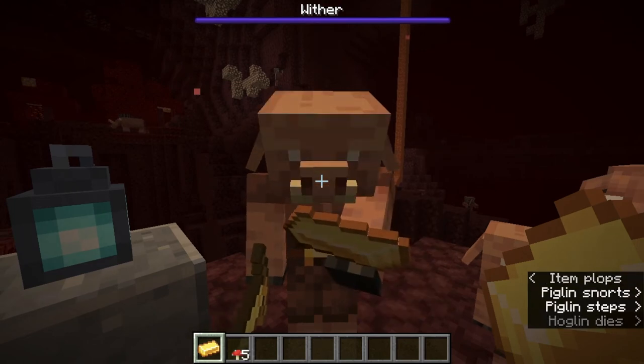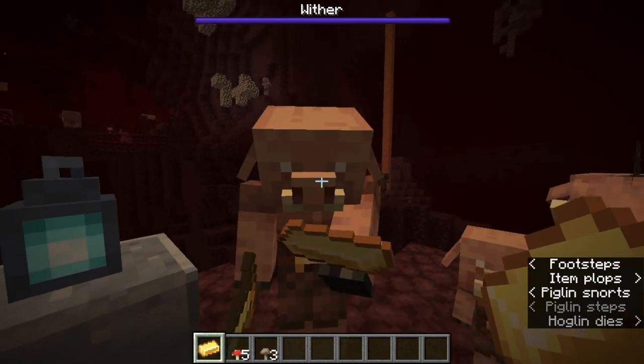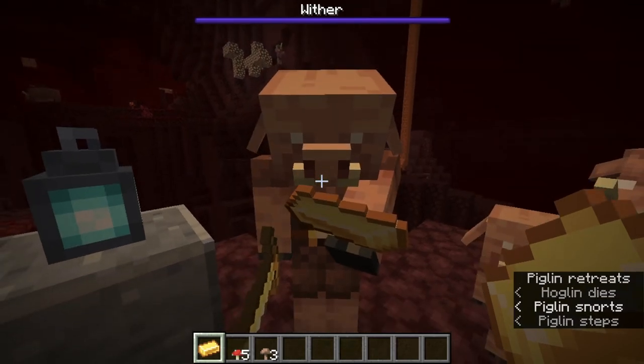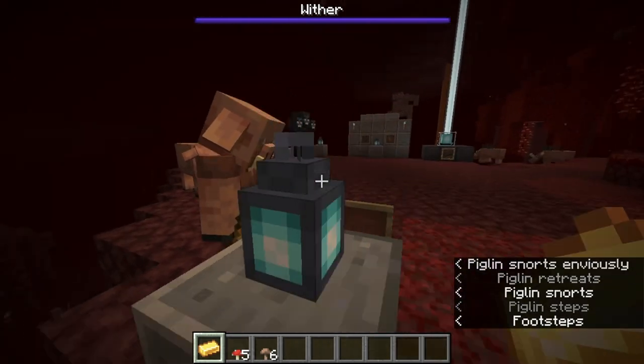This process is called bartering, and you can get various Nether resources out of it, as well as Fire Charges, and even Obsidian. When traveling into the Nether, consider bringing some gold ingots so you can do business with Piglins. But be warned: even with gold armor, Piglins are always suspicious of you.